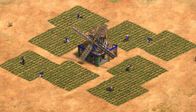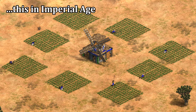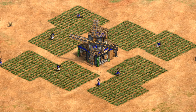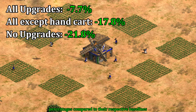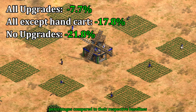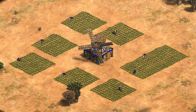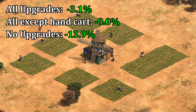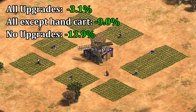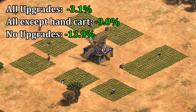Trying it again with no upgrades, even just this small movement of farms means losing 6.6% of your efficiency. In dark age, introducing a few gaps like this between farms has a larger impact on your collection rate than placing farms like this in the late game. In other words, you should be less critical of farms in the late game than in the early game. Without hand cart you'd be losing 17.8% with farms like that, and almost 22% if you place farms that way in dark age.